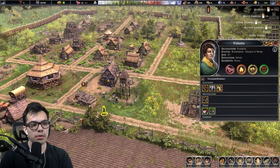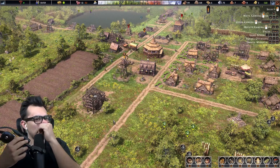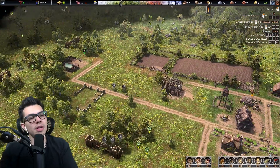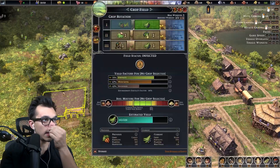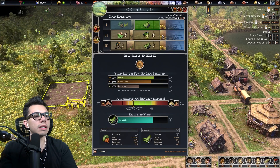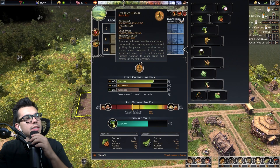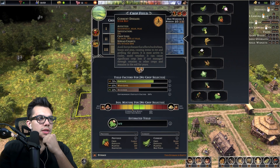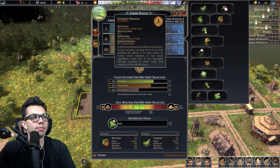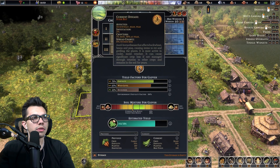Dropped in and out of the game — a couple things popped up, let's figure out where I left off. We have a couple buildings going up soon — the trading post is going to go up, and we have the farm going, but we haven't replaced it yet. I'm pausing time to do it right now. They got infected — soil-borne disease that affects buckwheat, beans, and peas, most active in cooler moist weather. It can cause significant crop loss — manage the rotation to other crops as it remains in the soil for years.